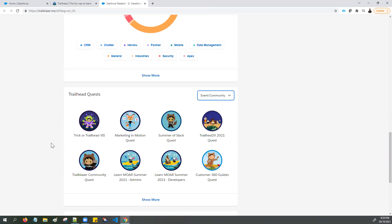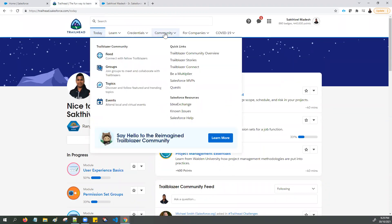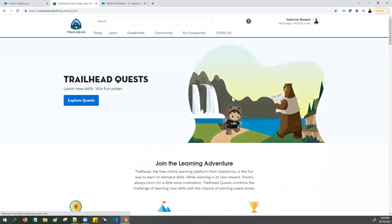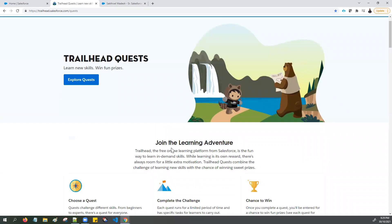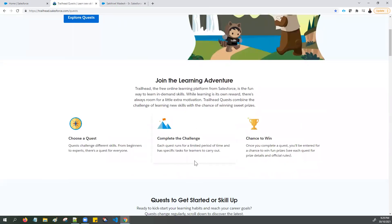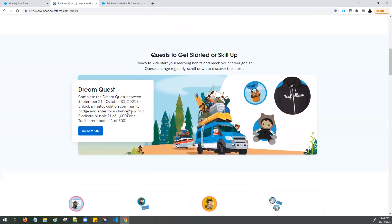The next limited badge for October 2021 — Salesforce Trailhead team introduces each month some challenges that appear under the Community menu. Here the Trailhead team provides all the challenges. It's a great way to learn new skills, and the Salesforce Trailhead team also offers fun prizes like Salesforce swag, Trailblazer hoodies, or Salesforce certification vouchers. The Trailhead Quest is your next source of limited edition badges for October.